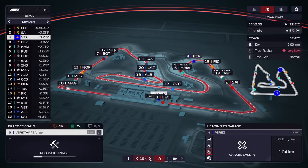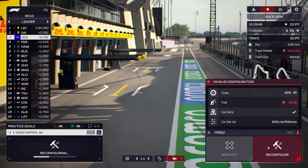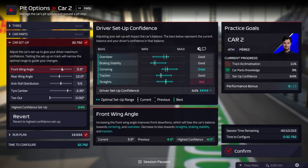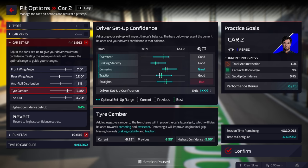I'm going to send Max out again on another 20-lap stint and call him in as soon as he's done. Perez has come in now with only 64% — don't be disheartened, it doesn't matter at this stage whether it's 90 or 64 or 30. You've just got to move the markers a little away from the previous ones because we want information about whether it's better or worse to move the markers in that direction. Keep them within the blue bands because we know the optimal setup is going to be within the blue bands.